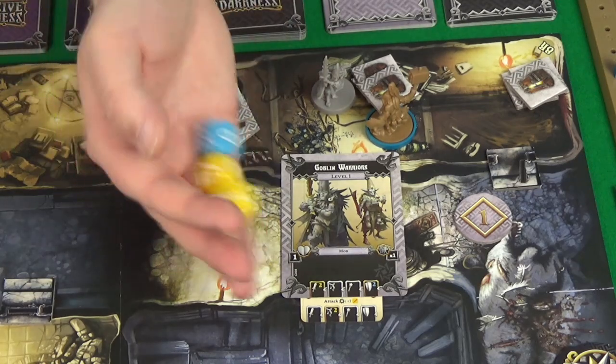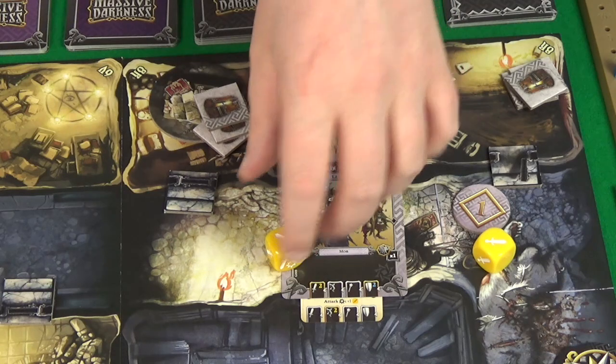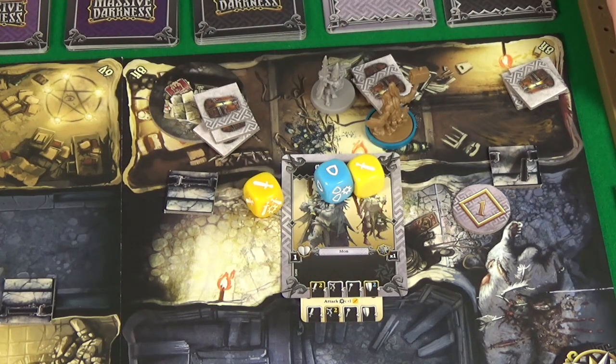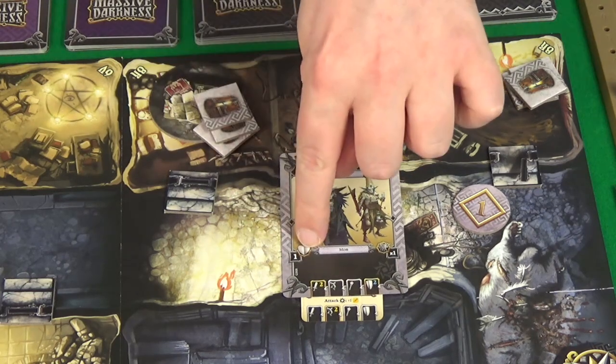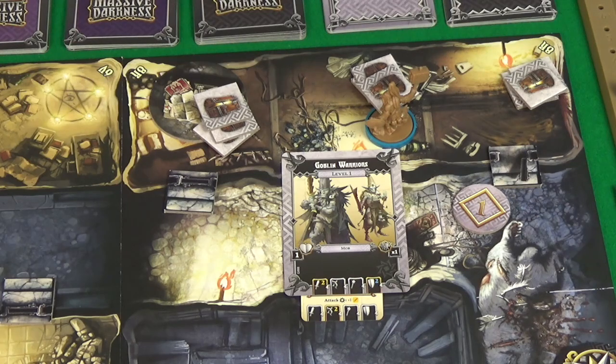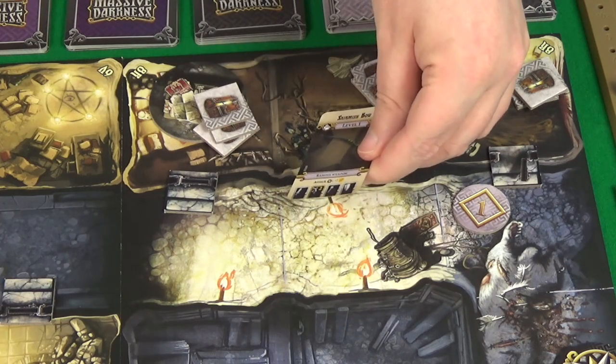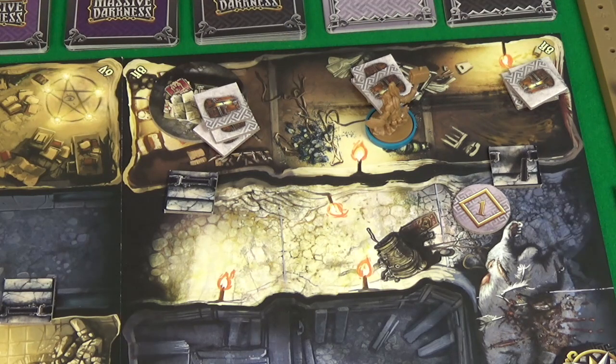Since he's in my space he doesn't need to move, so he attacks directly. He rolled two swords to my one shield, so I defend one of them, meaning I'm down to two health. But because of my special skill I inflict a wound to the attacker which will kill him since he only has one health - it doesn't matter that he's the boss. So for defeating the boss everyone gains three XP, taking me to four. And I gain the equipment he was carrying - this skirmish bow, which I'm not too interested in.